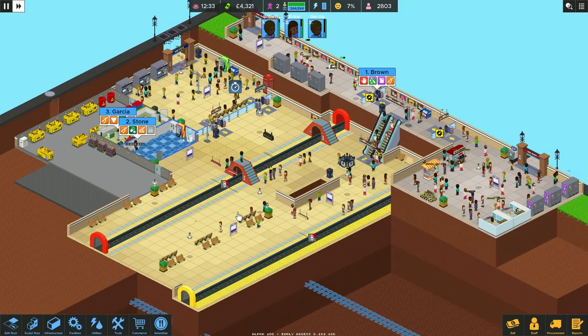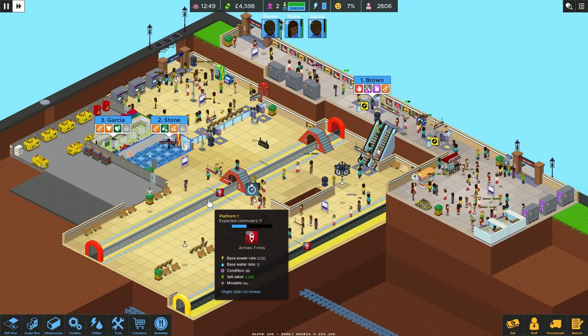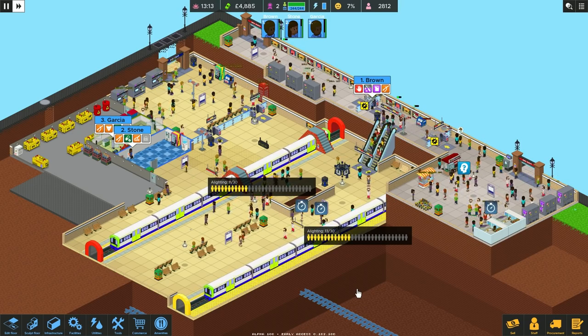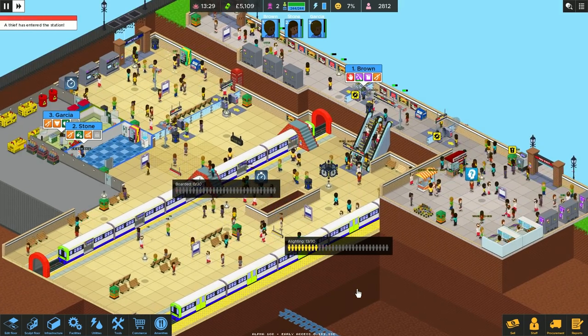Seven percent! We are cooking on gas right now. We are cooking on gas. We're keeping on top of stuff. A few things are broke — Mr. Brown is on it. Trains are coming in. Come on, Mr. Brown — let's get on top of these quick because we're going to get smoke and smog and nastiness.